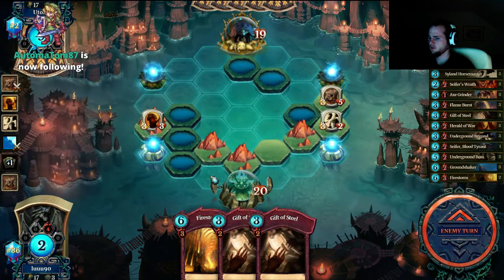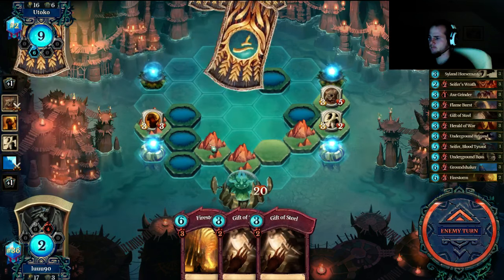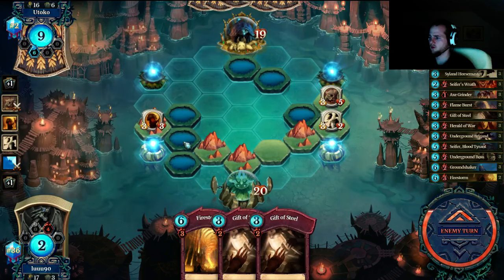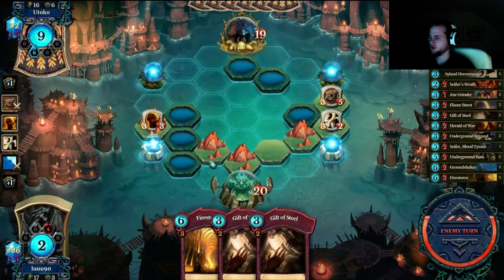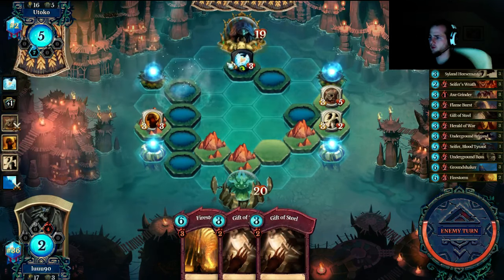I'm a bit vulnerable if he drops a big creature down there, but he has to make a land for it. So maybe that was greedy, going here for the double collecting. Maybe I had to play the horse master to defend here on this side of the action — he doesn't want to drop stuff over there. He drew — that's very good. He's probably not going to expect the double gift of steel. He's actually playing around gift of steel — yeah, that's pretty smart.